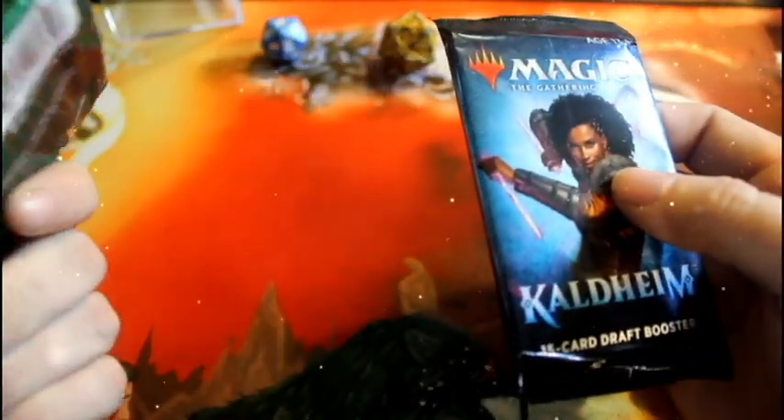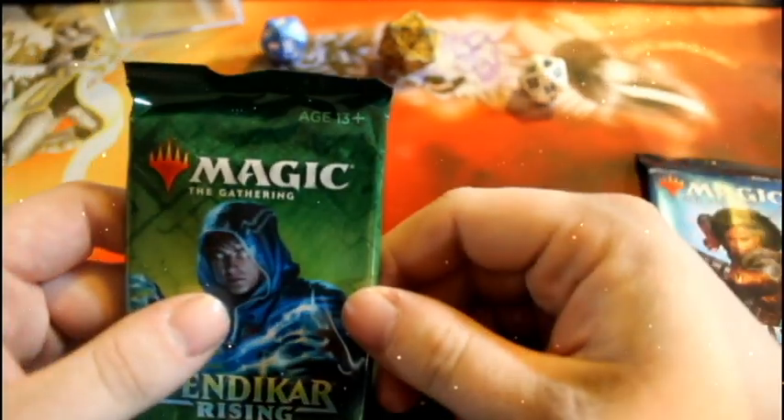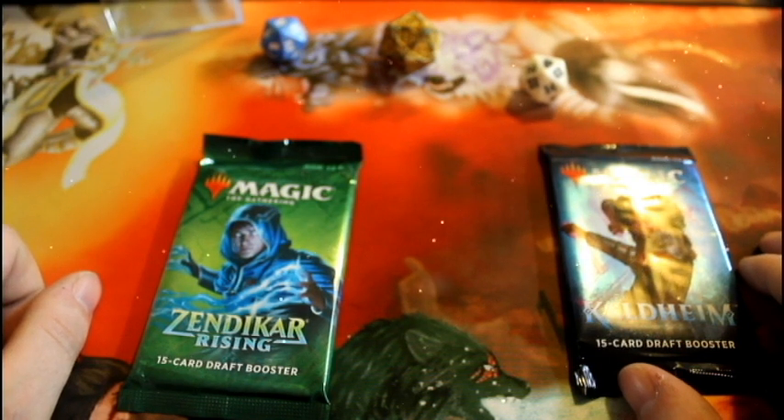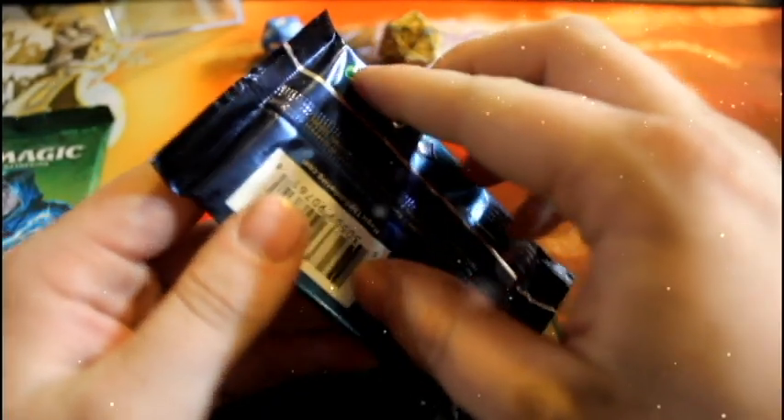So first of all we're gonna start with the booster packs from the rares. As you can see we have a Kaldheim and a Zendikar Rising. We're gonna start with those and then go through the stack of rares. Shall we go with Zendikar or Kaldheim? Kaldheim is kind of the current set, so let's start with that.